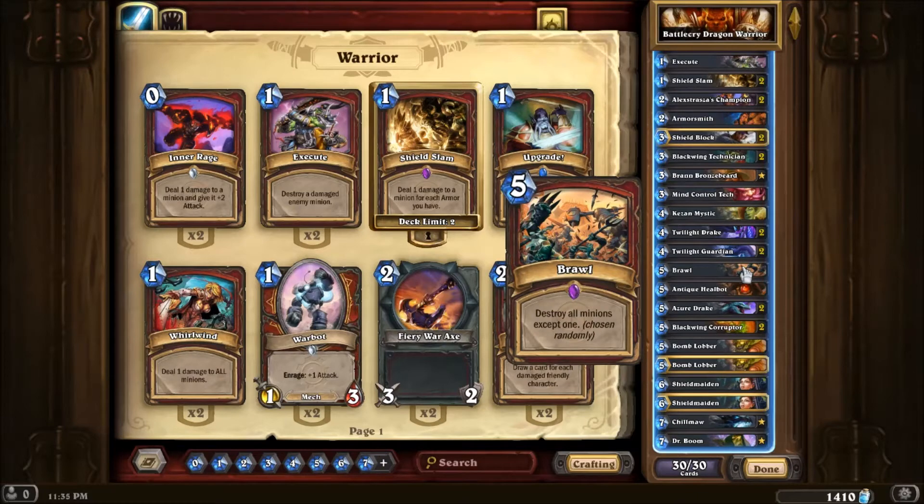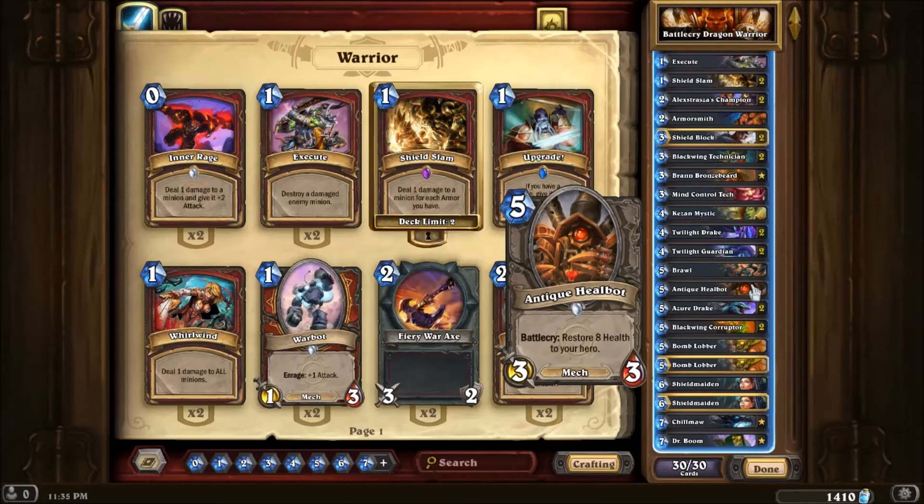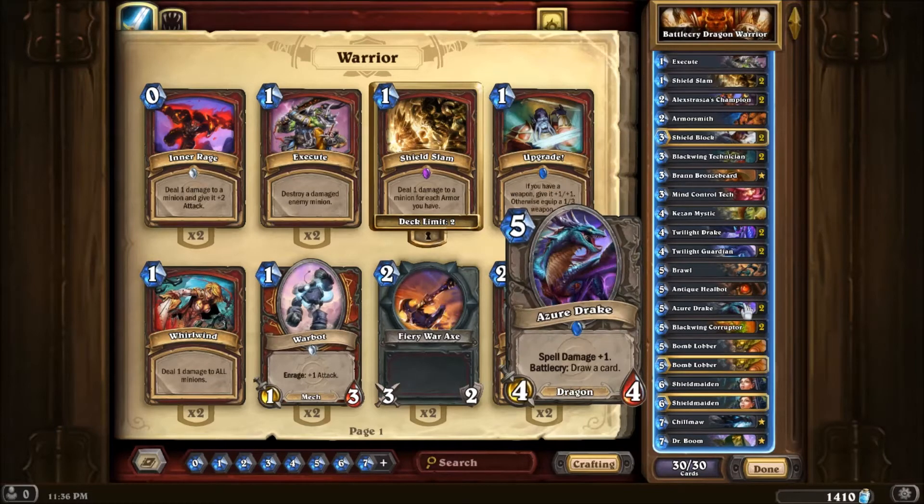Brawl — same idea as Mind Control tech: having a board full of a lot of creatures was hard for me to deal with. Antique Curebot — this is mainly for fatigue because obviously you're going to be getting a lot of armour so you won't really need to heal 8 health, but it's helped me a lot in fatigue games so I decided to keep it in.